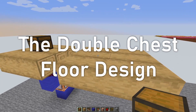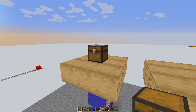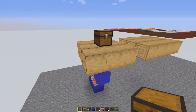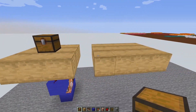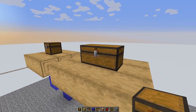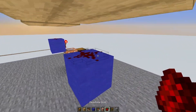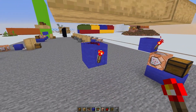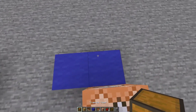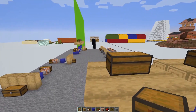The last design is the double chest floor design. It's very similar to the single chest floor design — actually the same, except one has two chests and the other has one. Place down your double trapped chests, making sure they are trapped chests. Then go down two blocks, place down redstone dust, a redstone torch on the bottom, a command block, and then a trapped chest next to the command block in the same orientation as the chests on top.